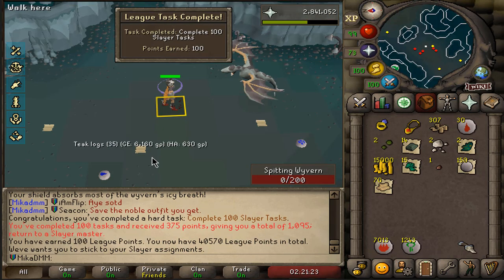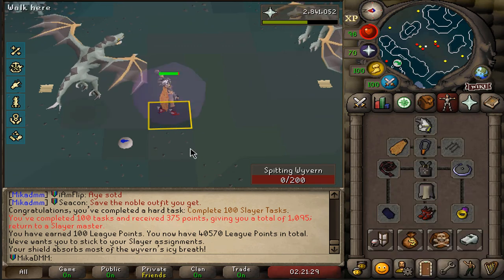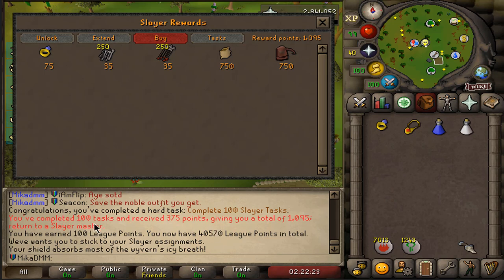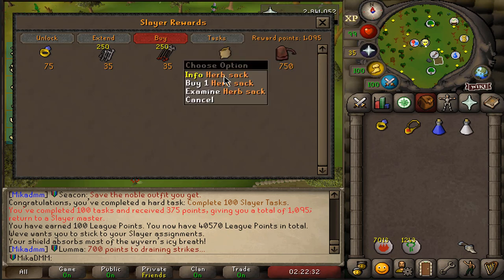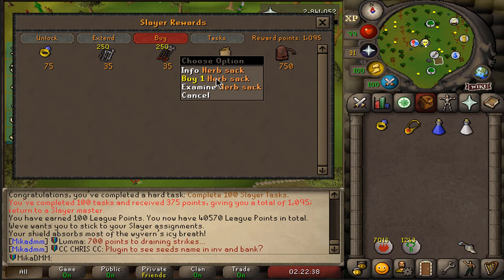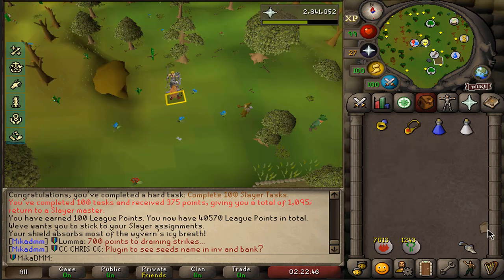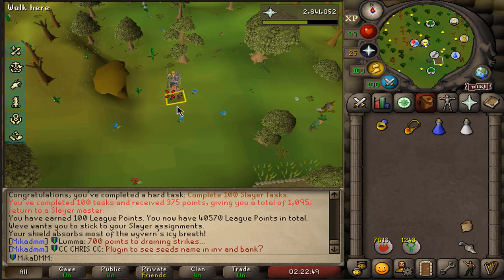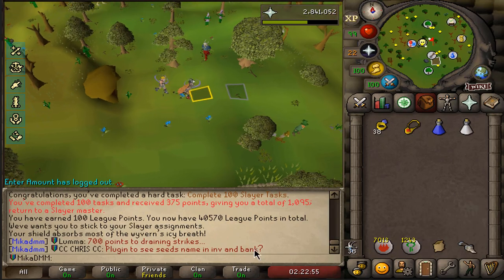We just finished 100 Slayer tasks for 100 points, and I think there is another task point at 200. With these points we can buy some rewards — I have two options: either a Rune Pouch or a Herbsack. I will be going for Herbsack, I think I'll find more uses for that when I'm camping Wyverns and Fossil Wyverns — I can put herbs in this sack, and it's gonna be very, very nice for our future Herblore training. I'll get a Rune Pouch eventually in the future.